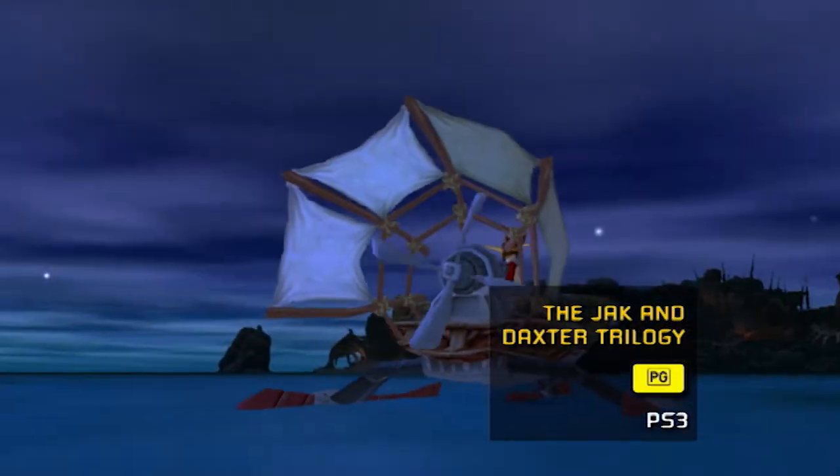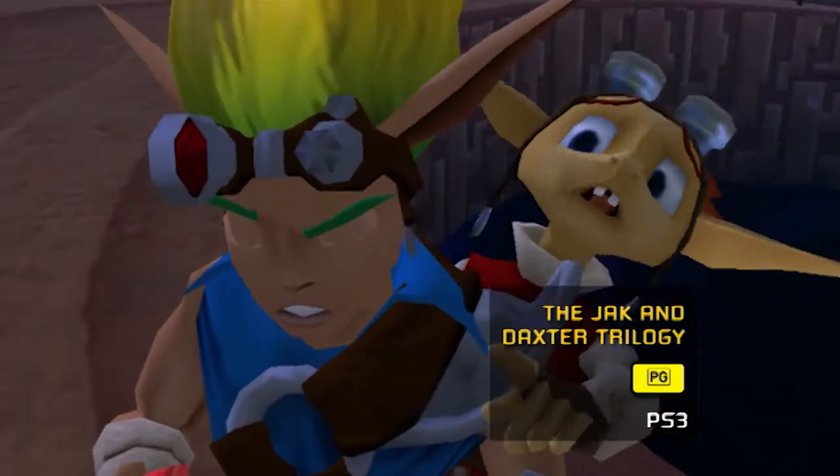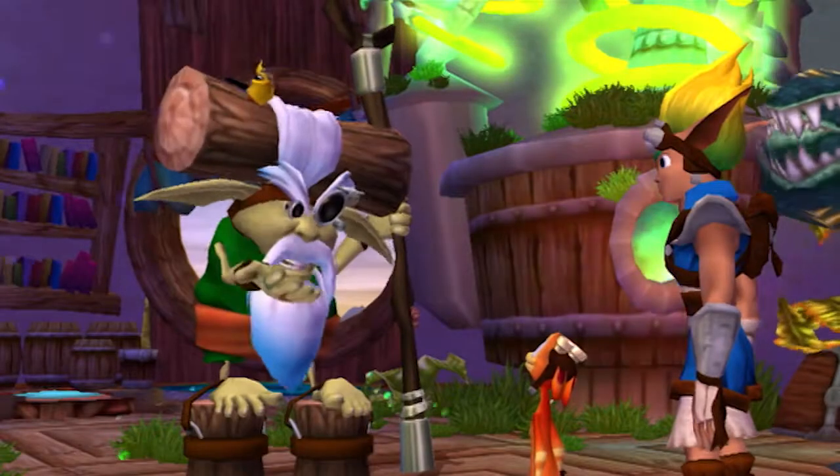The first game begins with Jack and his mischievous friend Daxter exploring Misty Island, despite being warned of its danger. After a minor accident where Daxter is transformed into an Ottsel — a hybrid between an otter and a weasel — the pair set off to transform Daxter back into his human form.